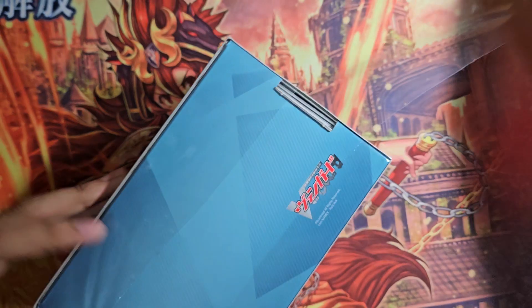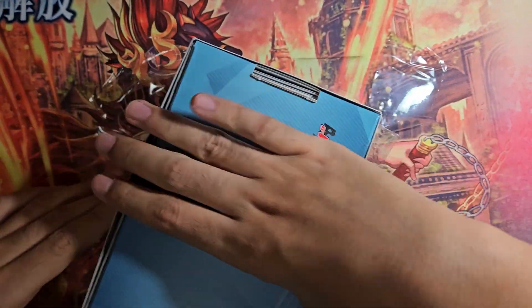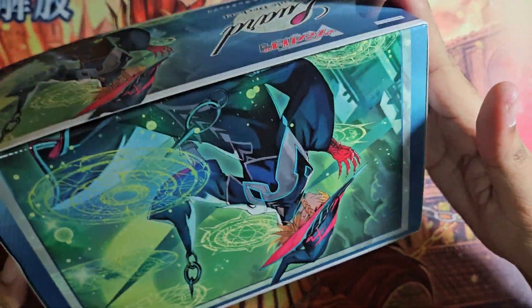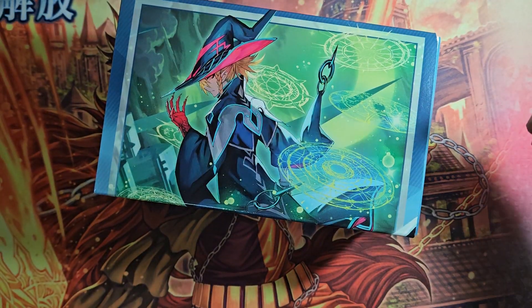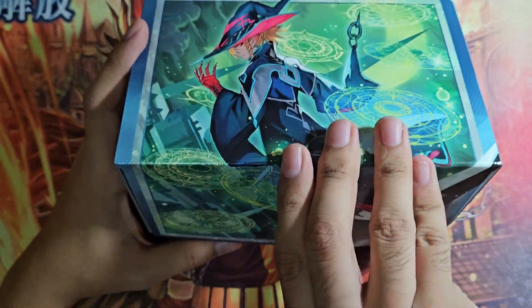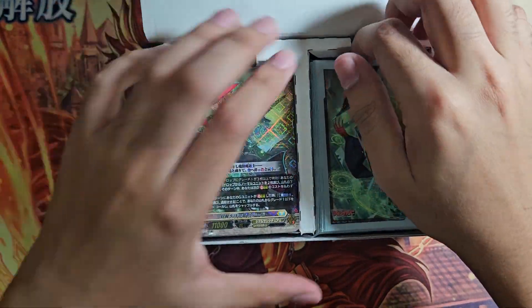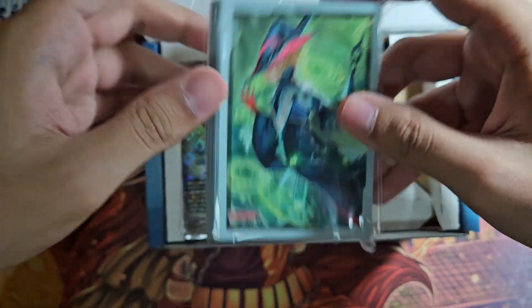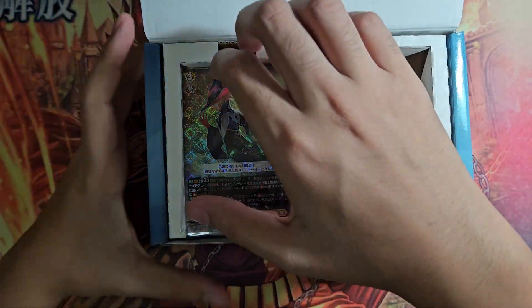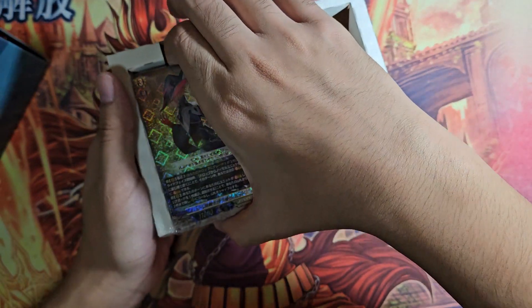Just like Shiranui, and unlike the first two deck sets — opens up, get the sleeve out, and in the box, just like the Shiranui deck set, you get the deck set itself and you get a sleeve as well. First of all, get the sleeves out. Pretty good. It's nice that you get sleeves. I don't like the tokens that came with the previous deck sets. We'll take that out and get the deck itself out of the box.